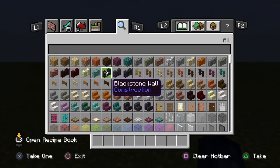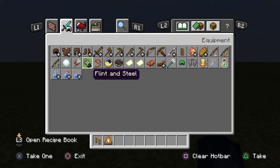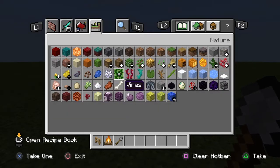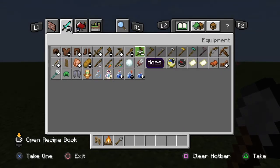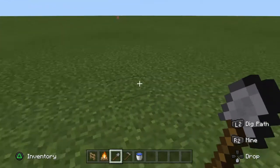What you are going to need is: fence, a shovel of any kind — we'll just do stone — your gardening tool, and finally you are going to need a bucket of water.